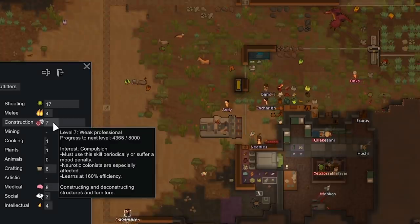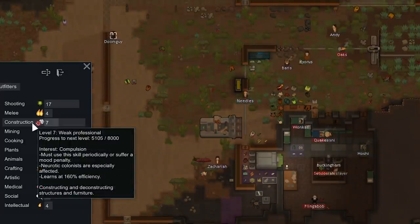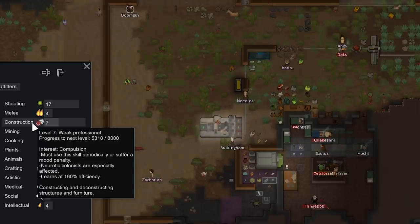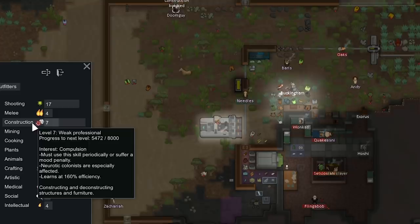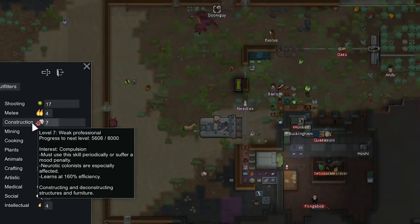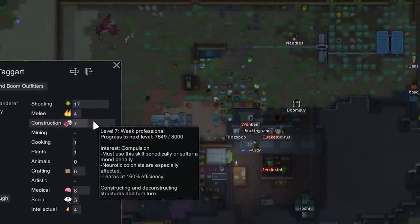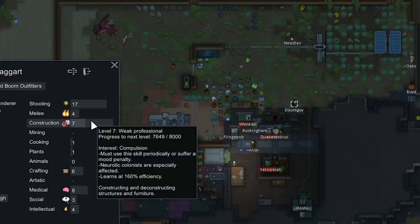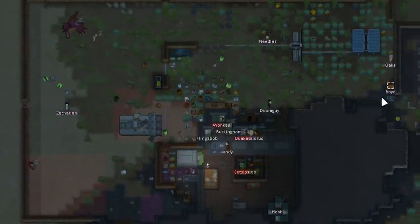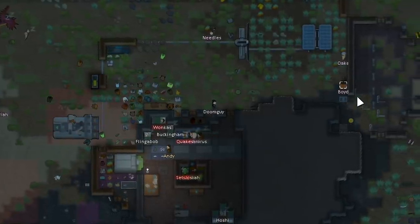First off, we're going to build a wall, and this is going to accomplish multiple things. It's going to help our defenses and funnel all the raiders into a choke point. Once we get construction up to 8, we can build hoppers on our textile recycler and start recycling all the tainted gear we have lying around. Building these walls isn't going to get us all the way there, but it got us quite a ways.